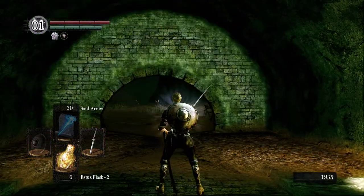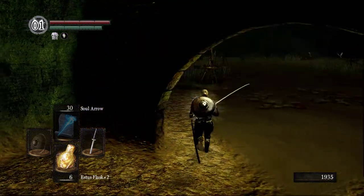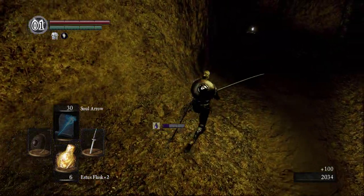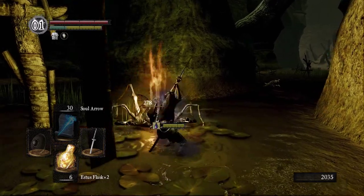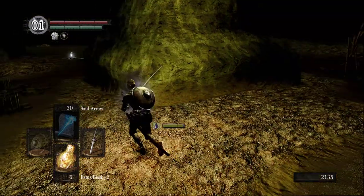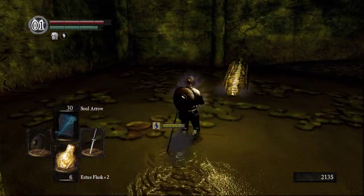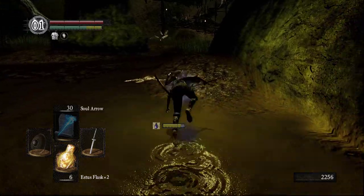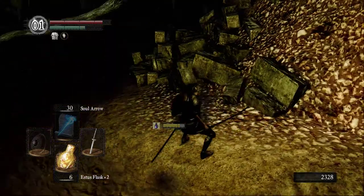Hey guys, back with some more Dark Souls lore. I'm going to clear up Blighttown's base here, collect all the items, and then we're going to get Quelaag killed. The Ring of the Evil Eye is going to make it so I don't really take a lot of damage from poison. I'm going to kill these slug things because they can drop green titanite shards and large titanite shards, which I need more.